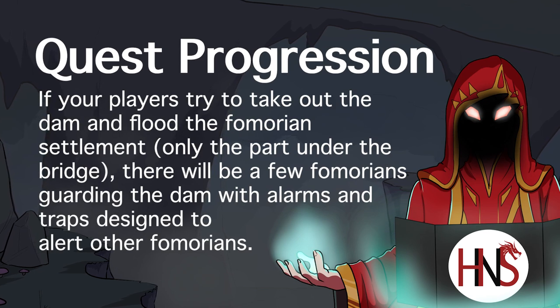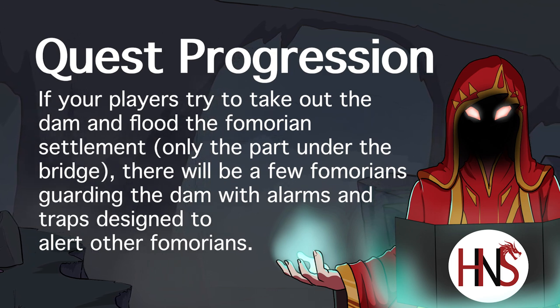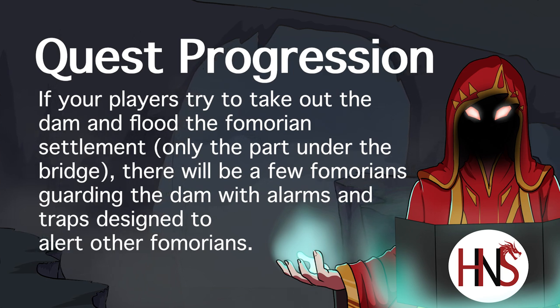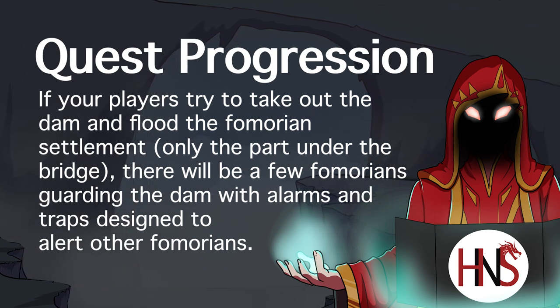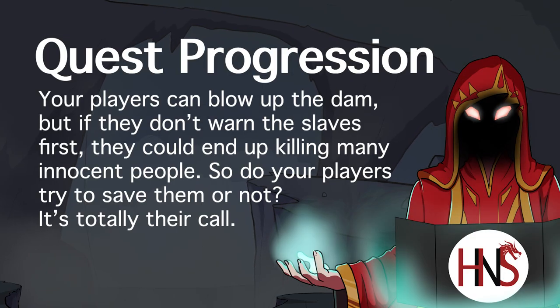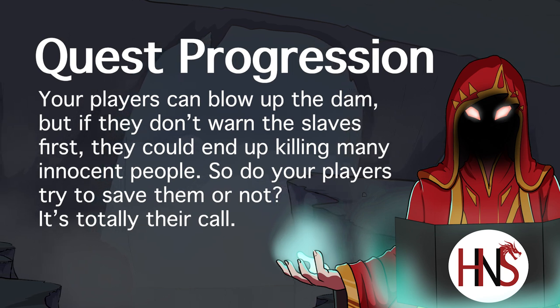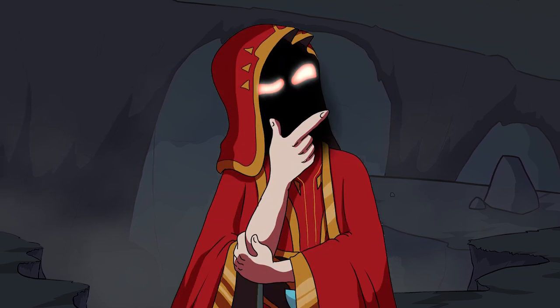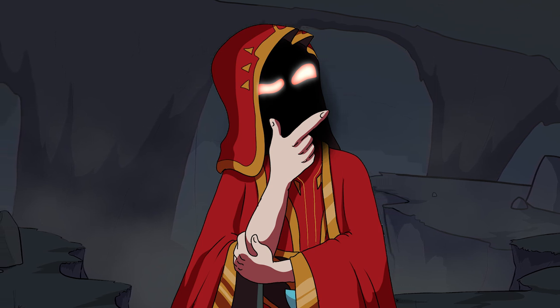There will be 2 to 4 Fomorians guarding the dam, and you can place some alarms in the area that the Fomorians can trip to bring more allies or warn those under the bridge to get out. Once they're dealt with, your players will have to come up with a way to blow up the dam. However, it may not be as simple as that, because it's not just Fomorians under the bridge — there are also slaves, which your party can discover with minimal investigation. Now your party has a dilemma: do they try to get the slaves to safety first and risk being swarmed by too many Fomorians, or are the slaves a necessary casualty?